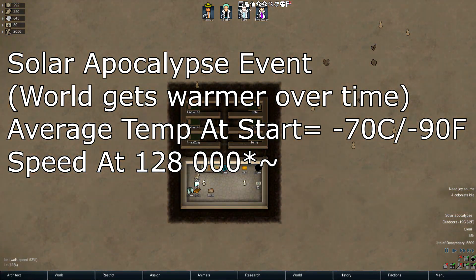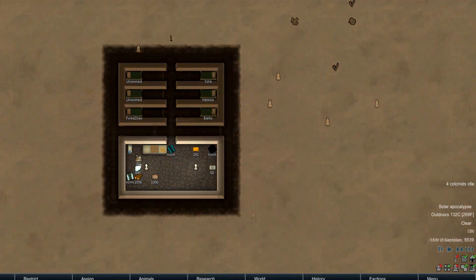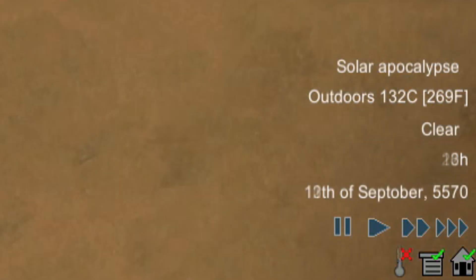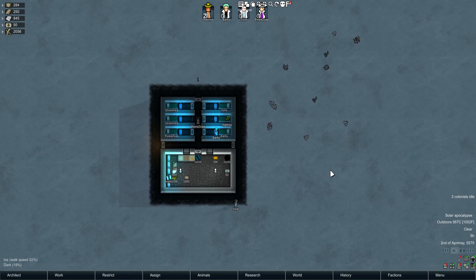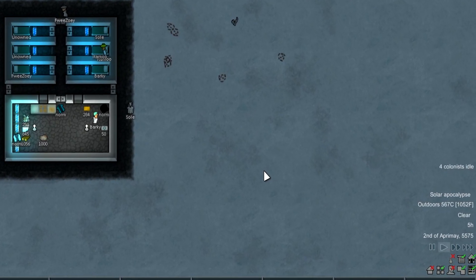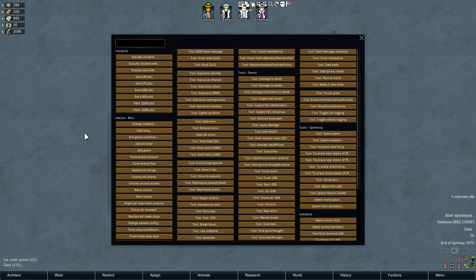Then I reversed the situation. I found the coldest sea ice map I could on a randomly generated world and set up the Solar Apocalypse permanent map condition. We started at about negative 67 degrees Celsius average temperature — the coldest map tile I could find on this world. 75 years later using the Solar Apocalypse, it is now 567 degrees Celsius outside, or 1052 Fahrenheit — about 620 degrees hotter than it was before. Which is absolutely insane.